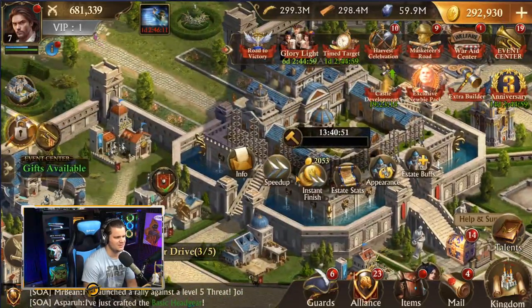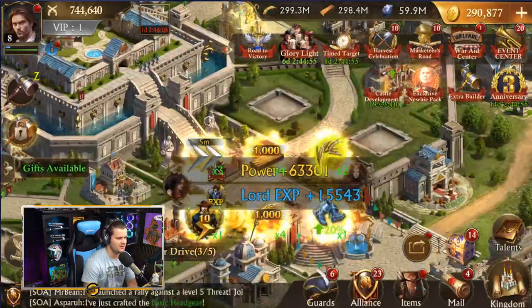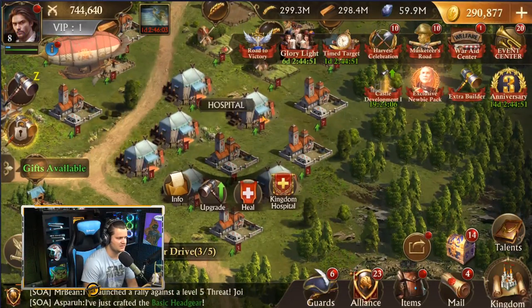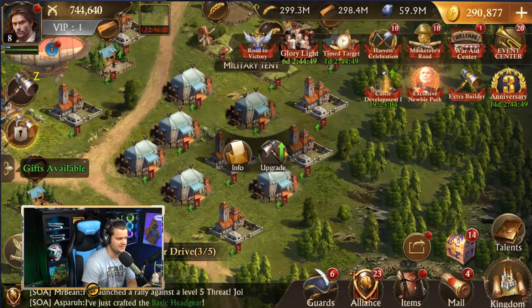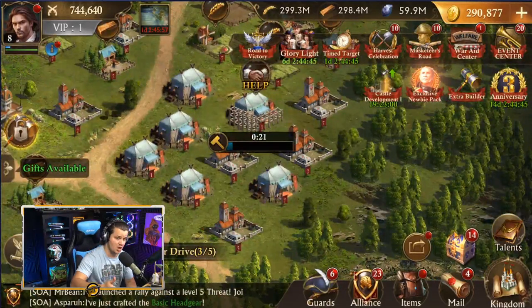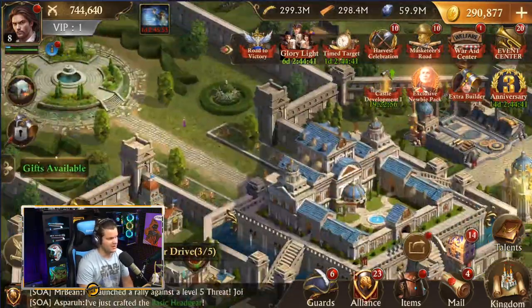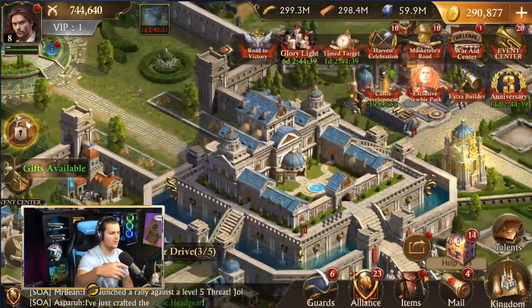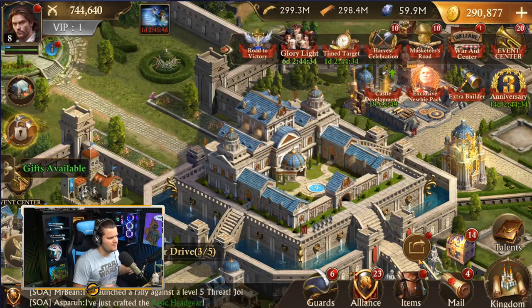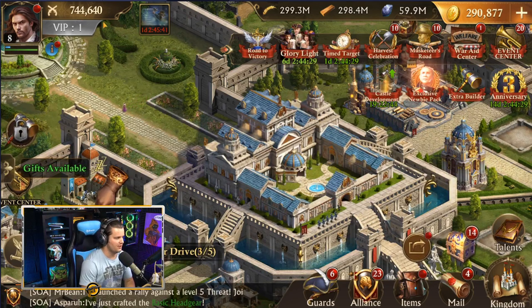I've got some resources here that I can speed these upgrades up with. So right over here, if I want to upgrade this level one tent to level two, it's just going to take 22 seconds. It starts slow and then it gets a lot longer — upgrading my castle there would have taken about 13 days. So it scales up the longer you go, but you'll learn to manage how you're going to budget your time for those. When you don't have anything upgrading, it will let you know.